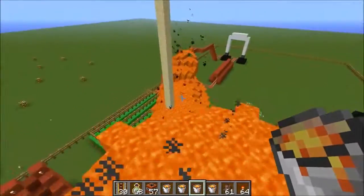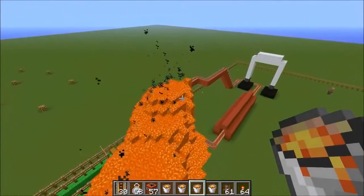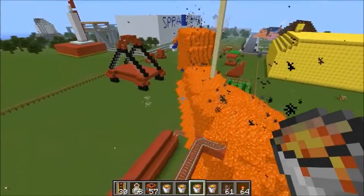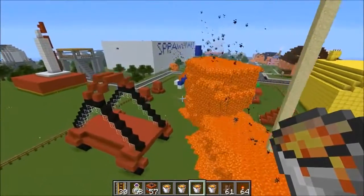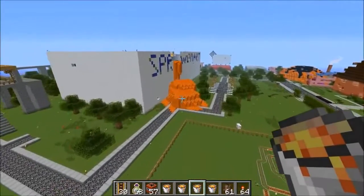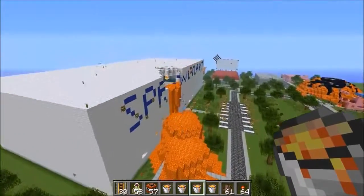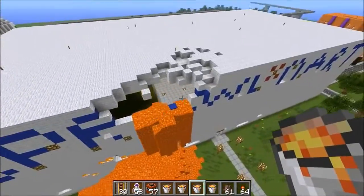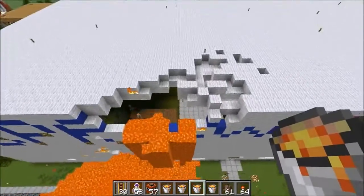It looks like on this map it's gonna be a ton of lava instead of a cut in the ground, because there really isn't a ground at the moment. Oh that's pretty sick — did that spread all the way over there? Oh my god. How did it get over here when it's not even connected? The Sprawl-Mart is not looking so good.